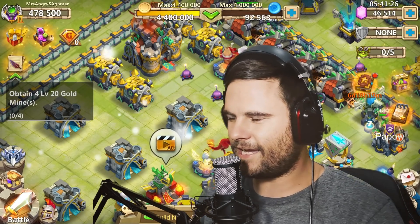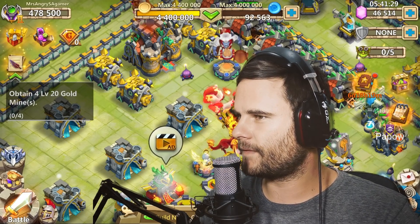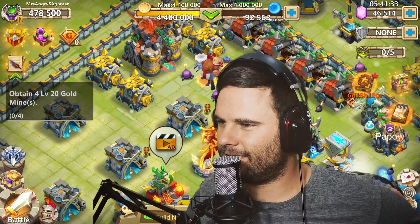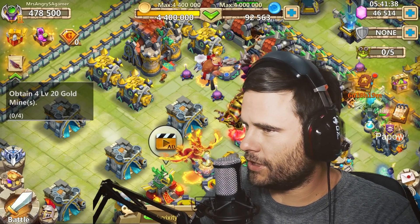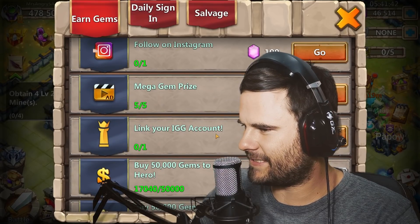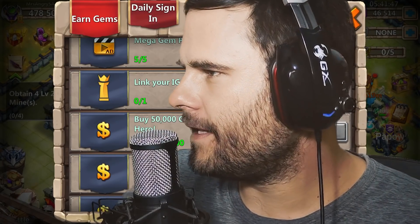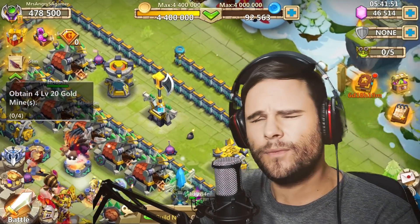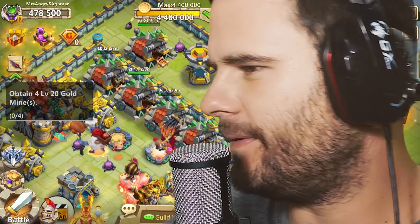What's going on guys? It is your boy AngrySAGamer and I am on one of my subs account — Mrs. AngrySAGamer. That's my wife. She's got 46,000 gems, free to play. Some of you might argue the free-to-play section of this, but there's only 4,000 and something. Now there's 17,000 gems. How did that happen? It used to be 4,000 Tapjoy gems. I don't know where the other 13,000 came from.